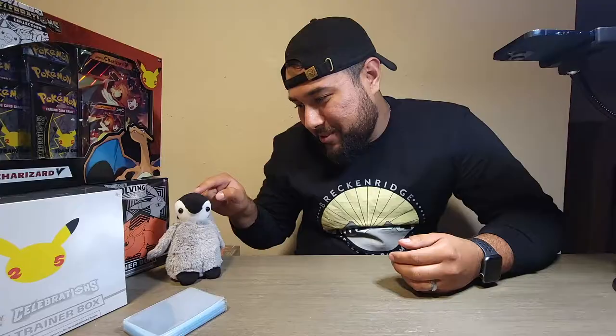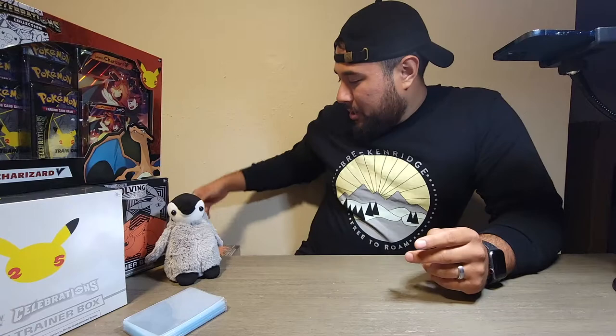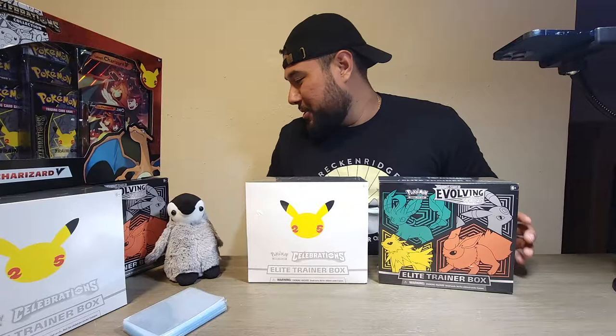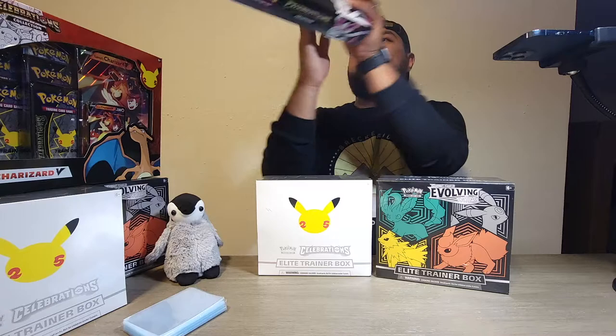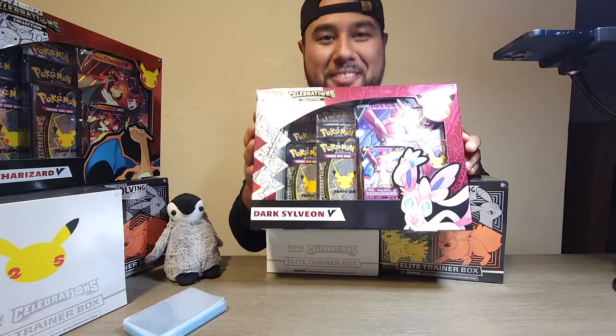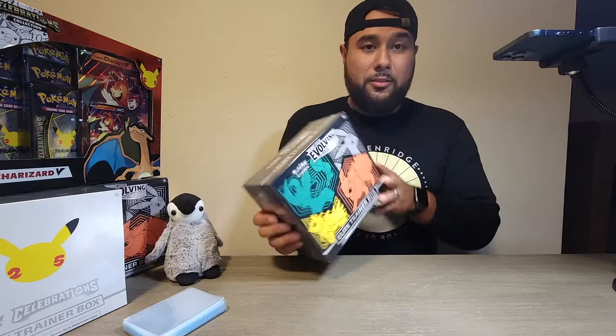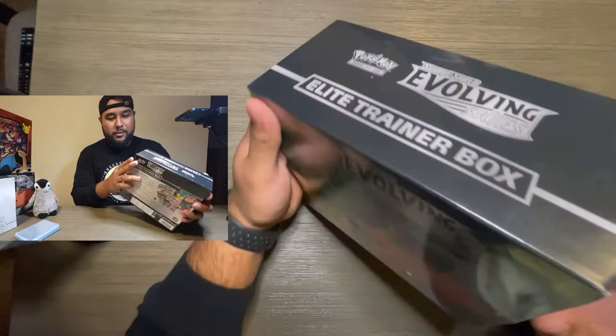What's up y'all, it's your boy Drill and your boy Walter. We're here to open some Pokemon cards today. We're about to open up an Evolving Skies Eevee Elite Trainer Box, a Celebrations box — I'm most excited for that one — and a Dark Sylveon V box. We're gonna go ahead and start with the Evolving Skies Eevee Elite Trainer Box. I really like the way this box looks.